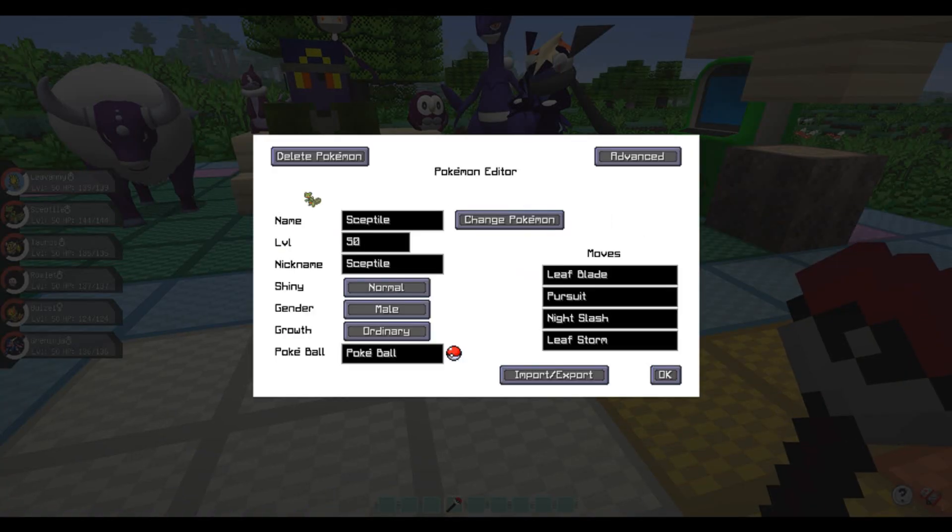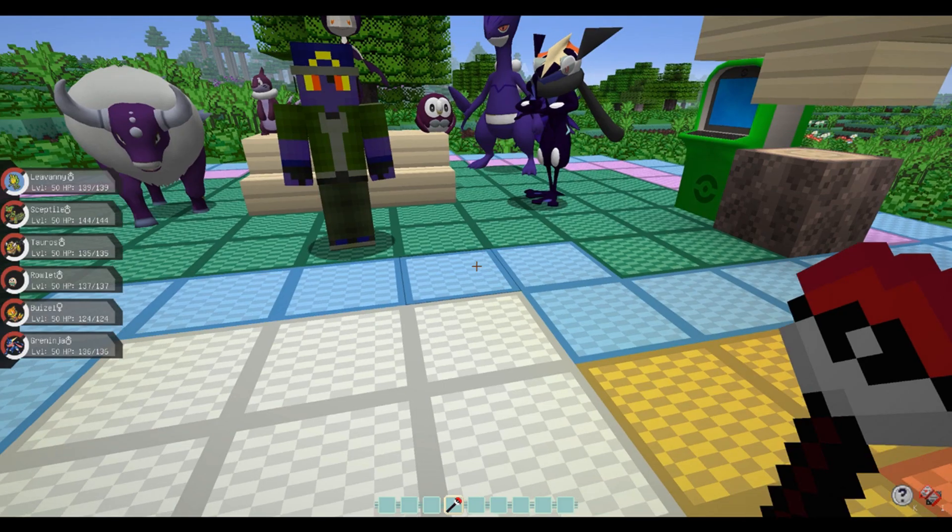Let's check out Sceptile — it can get some cool stuff. Dual Chop would be nice, but do we need Dragon type? No. I'll give it Leaf Blade obviously, X-Scissor which is handy as well. Dragon Claw — oh, there's an ad playing. I'm a way better YouTuber than that. Acrobatics would be nice, and let's finish it off with a good old Earthquake. Those are all legit moves. All right — Tauros is next.